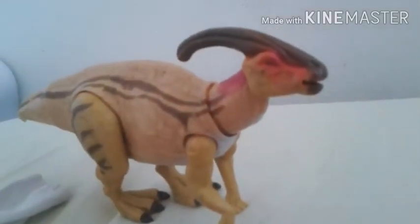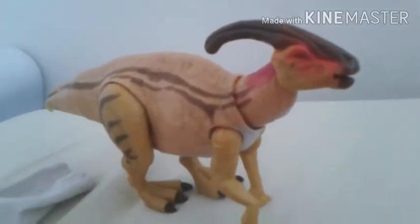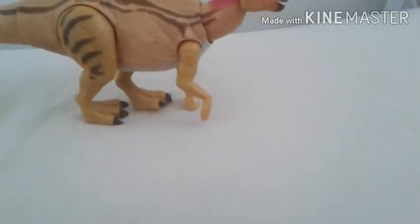Hello everyone, this is Tosicano, and there's another review today. This time it's the Parasaurolophus — not the 2020 one, I don't have that one yet. And I'm surprised this one is standing. The Parasaurolophus is a very bad figure, honestly. There are so many problems with it, and you can see that the feet is one of them. This is one of the Dual Attacks from 2019. The Parasaurolophus, I think, was part of Wave 1.